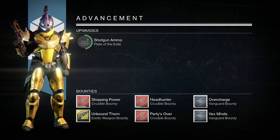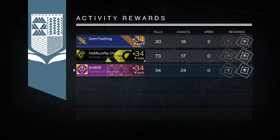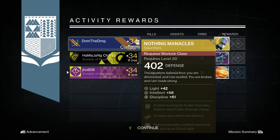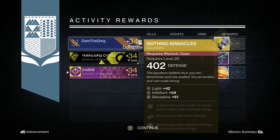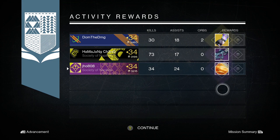Then I headed into my second Nightfall of the week on my Titan. This time we picked up an Etheric Light, so I was pretty happy about that — I finally got another Etheric Light. My friend also got the new Exotic Warlock Gauntlet called the Nothing Manacles, which looked pretty cool. It has Intellect and Discipline, and that new perk looks pretty cool as well. My other friend picked up a Legendary Sky Rifle, so that was pretty cool too.